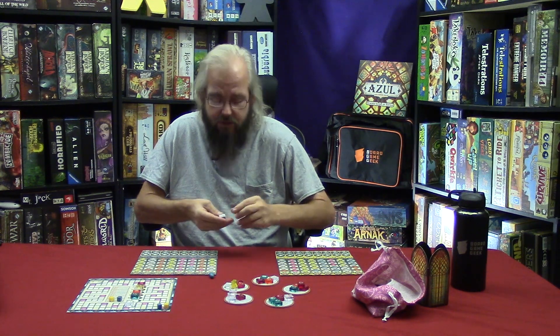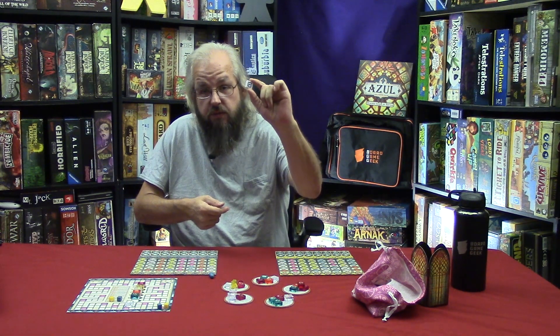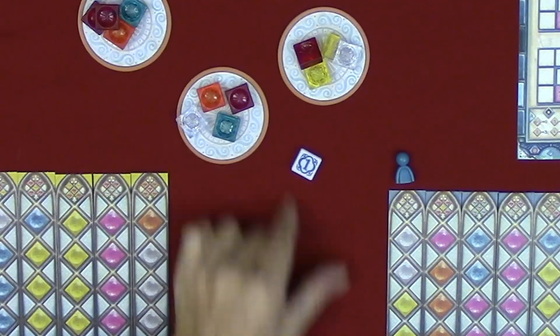The book says something about the last person to clean glass or windows — but regardless, give them the first player tile, and that is it. You are set up to play Azul: Stained Glass of Cintra, which I will refer to simply as Rizul. That's a long title.